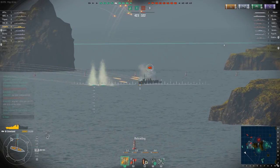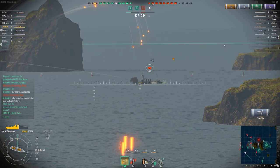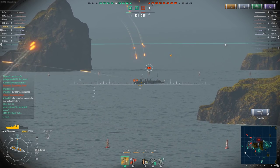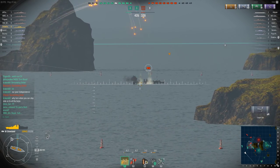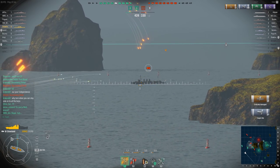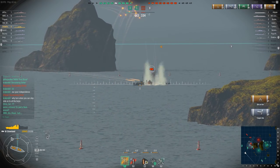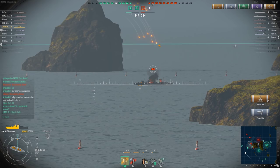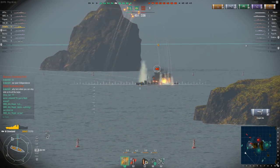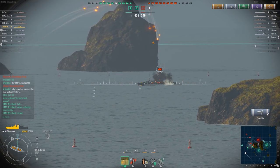HE shells are perfect for those that don't like to gamble. The damage is going to always be somewhere between the minimums and maximums of AP rounds, though you'll never shave off as many hit points as a Citadel hit — unless, of course, you land a magazine detonation. That's not to say you won't land a Citadel hit; they do happen from time to time, but this is more of an anomaly than a rule of thumb. HE is basically a safe bet. HE shells also have one major benefit: the ability to start fires. These fires cause residual damage on their own and are just as much a threat to a ship as the explosions the shells themselves cause. While AP can cause fire as well, it doesn't happen nearly as much.